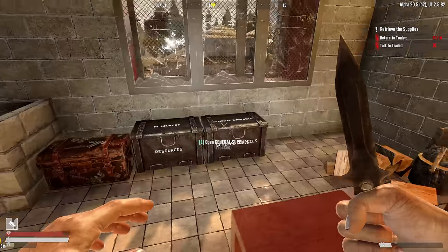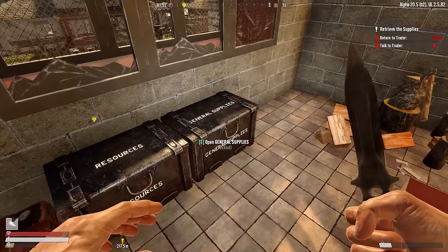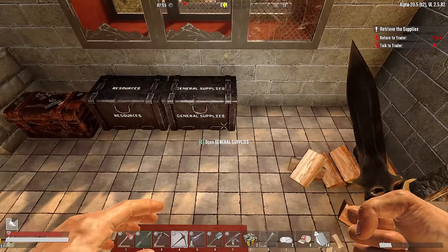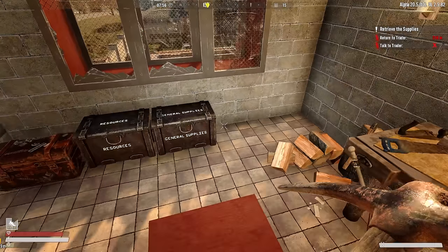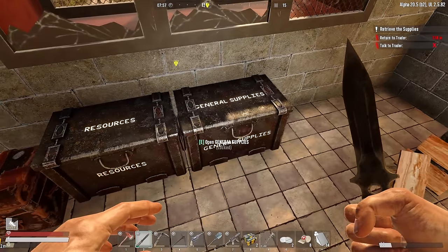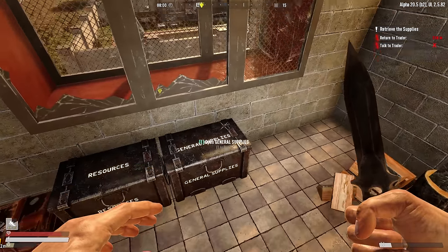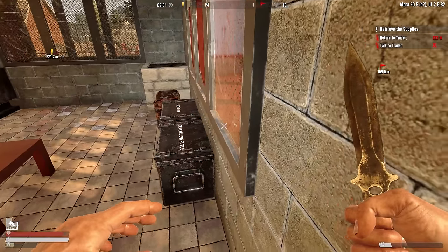I got these iron storages down and put them over here, but I couldn't interact with them — it was just blank. I couldn't open it or rename it or anything. They have really good storage and they work well, but I figured I'd just whack it and break it to see if it would reset. When I swung at the supply box, it hit the window, and so I broke the window and then I could interact with it again. There's some kind of a weird hitbox collision issue with these windows that are protruding out here.